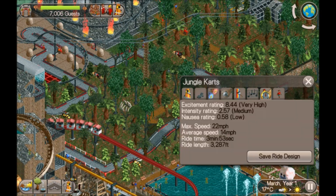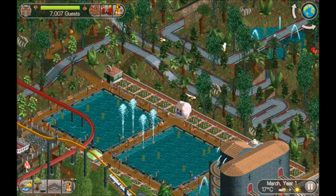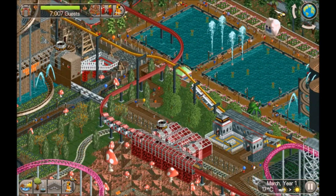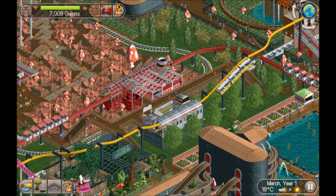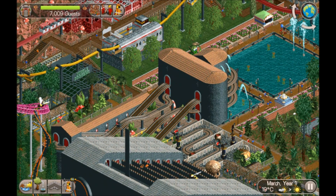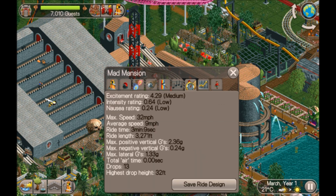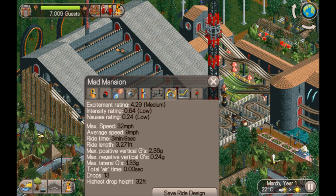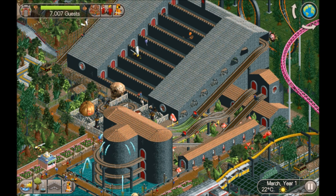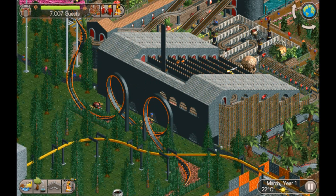We've got a huge go-karts with huge excitement on that. We've got a monorail - two different types, suspended and a regular type. There's a haunted mansion ride - good excitement on that - wow, it's big: three thousand feet. Fair play, some of my roller coasters only get to around half of that.